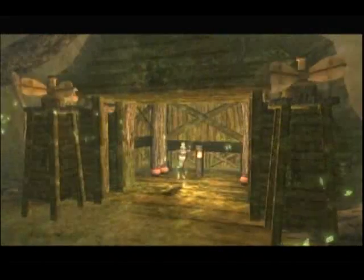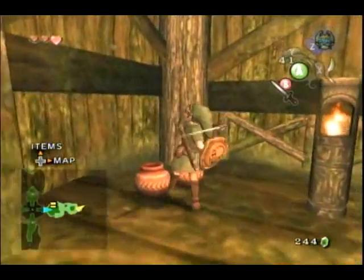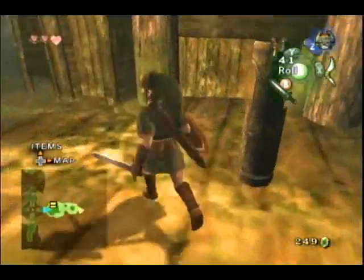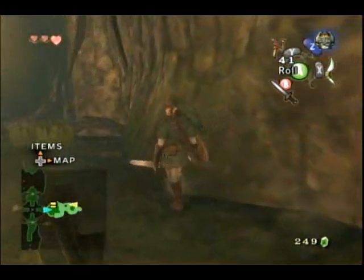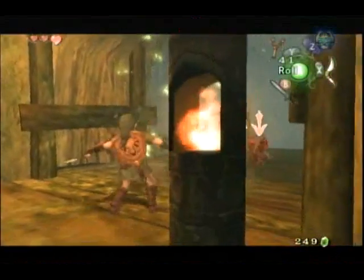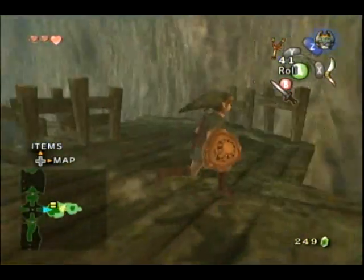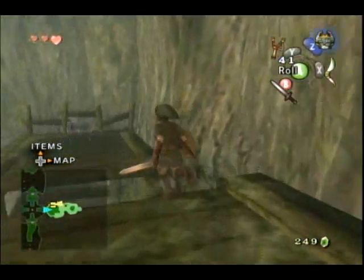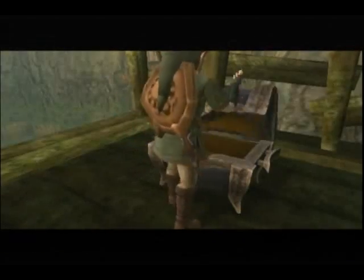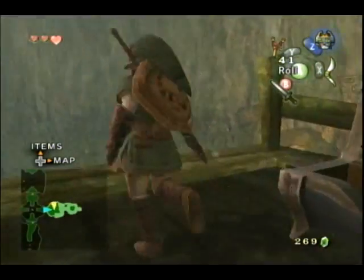That's one thing I've never understood about this game - I won't actually say it to spoil, although it's kind of redundant. But in a little bit you're going to get a hold of one of Link's most typical weapons, and after that the slingshot becomes pretty much useless. I suppose if you're OCD with ammo consumption you'd use a slingshot on things you don't have to kill fast, but I don't do that. I would use the boomerang first.